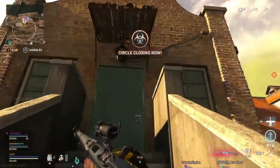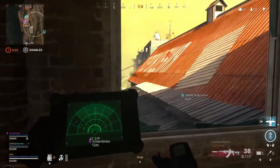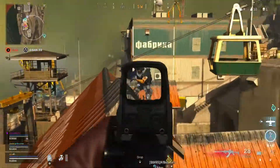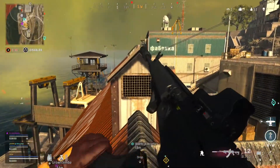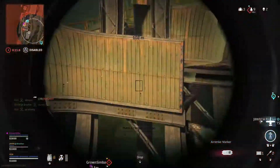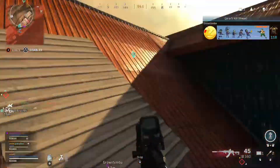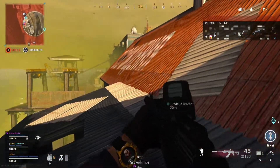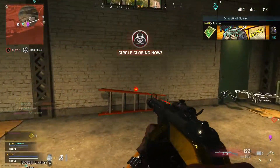Got him moving. I'm up top. Yo, can you close that door right there? Just be careful for the roof. Two on the roof, got one. The other one jumped down. Contact truck, right here on me. Air strike target marked, take it down. I downed two of them. Four enemies remain. Safe zone closing.